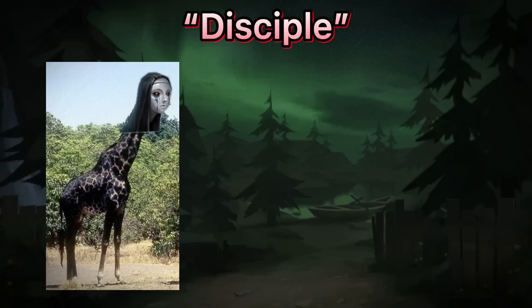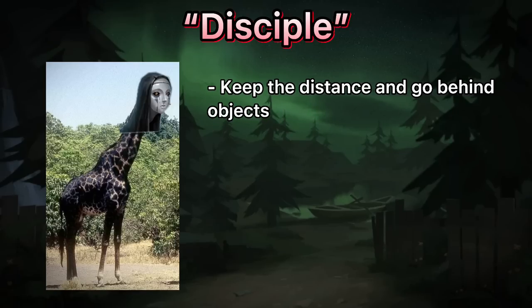Disciple. If you encounter a really good Anne, it would be unavoidable for her cats to catch you. So all you can do is keep the distance and go behind objects to counter her jumps.